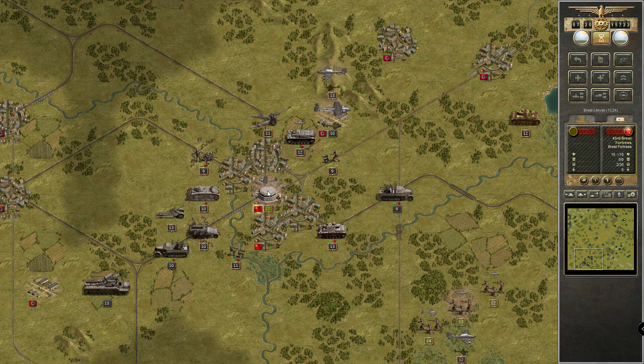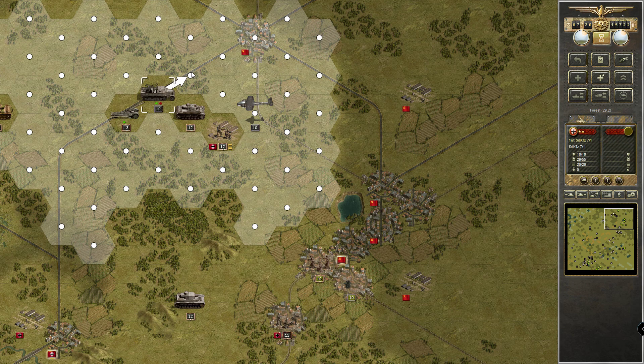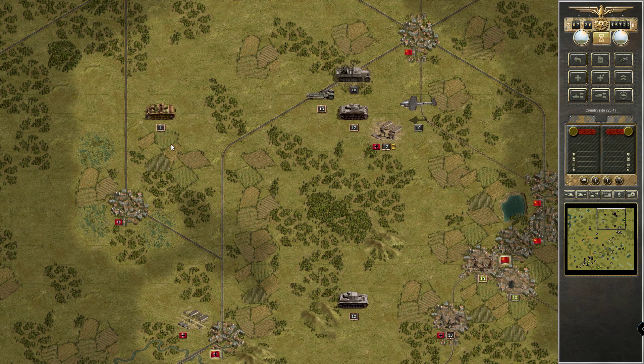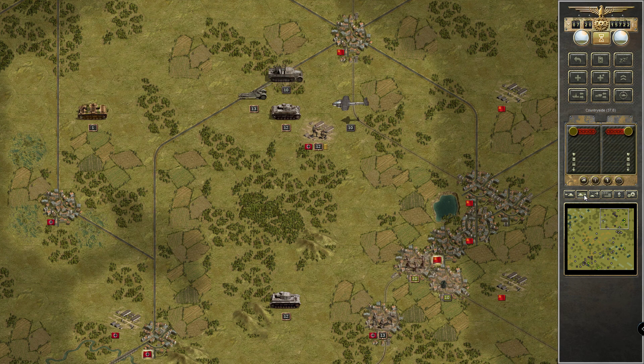Brest-Litovsk is under siege — next turn it will fall, I guess, with this Karl Gerät. Then we'll make a full-out assault on the city. And up here, let's go there. The new guys — alright, that's all fine.